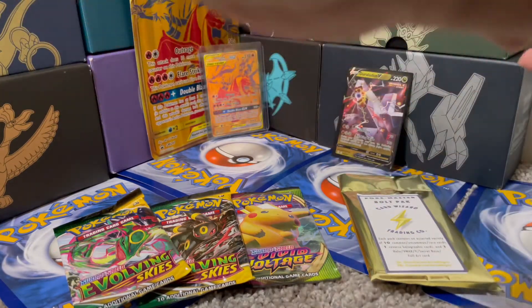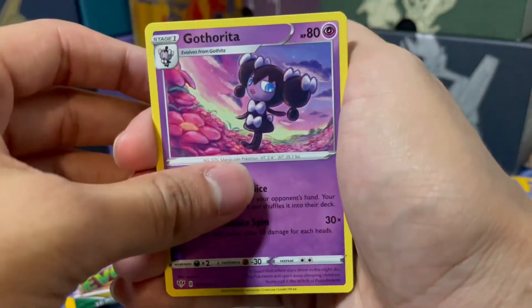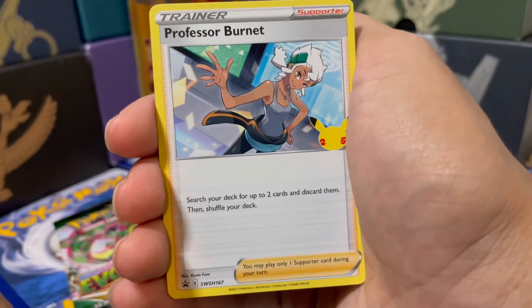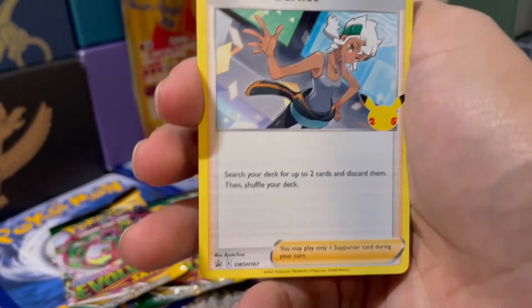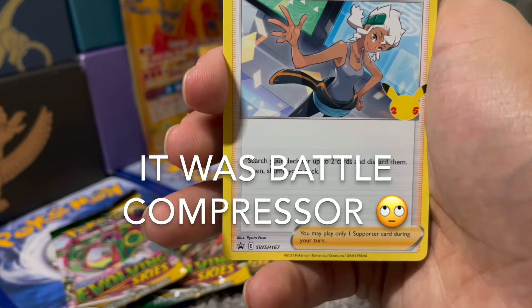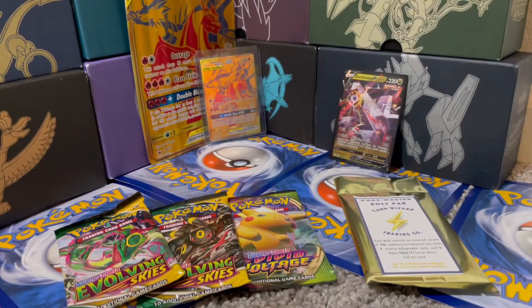We've got Luxio, Big Knight, a Metal Energy, Gatharita, Meltan, Karablass, Sinistee, Professor Burnett — that's actually a really good card; it's from the V Union battle boxes and functions as a two-card version of another card I'm blanking on — Toxel, Bunnelby, Reverse Grookey, and a Celebi V. Pretty awesome product actually.